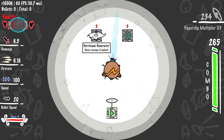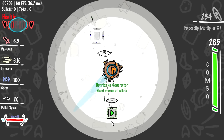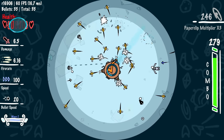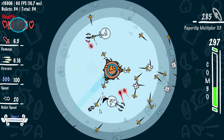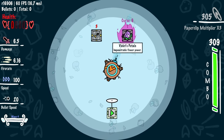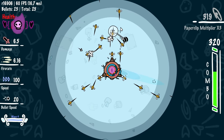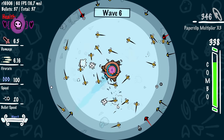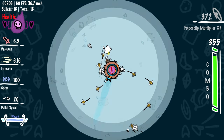I don't know what a hurricane generator is, but double shot is really good. I have to know what a hurricane generator is because it seems very good — it fires out a little bullet and that bullet fires bullets, so it's kind of like a bullet that shoots bullets. I don't think our run is good enough to win at the current moment. I think we are weaker than I wish we were.